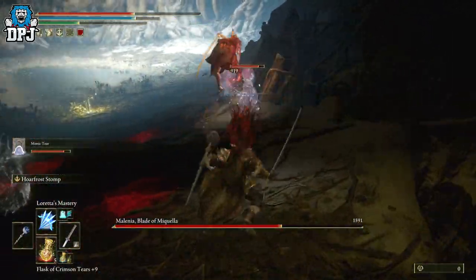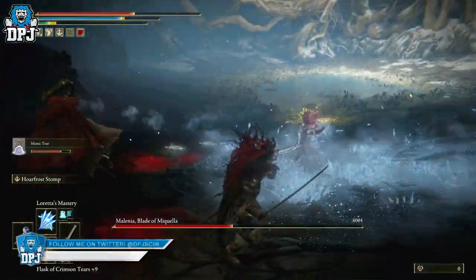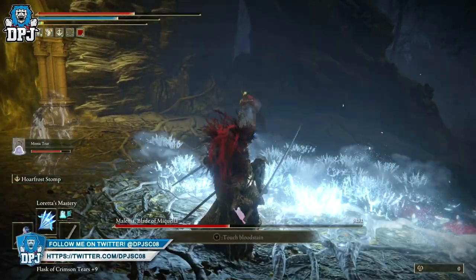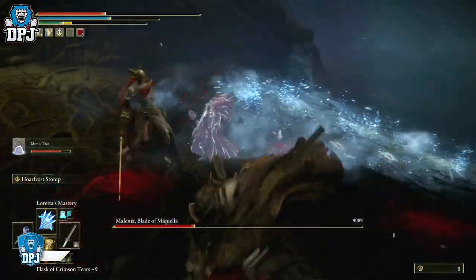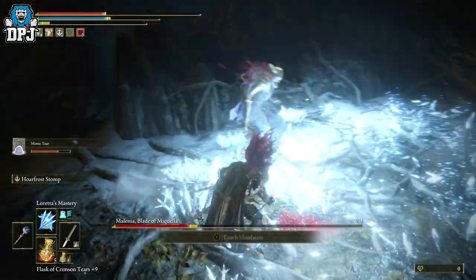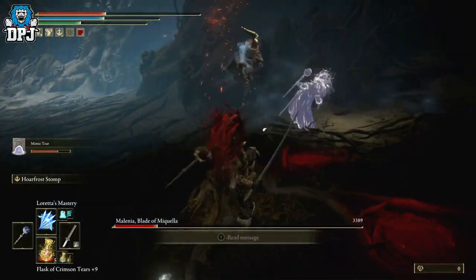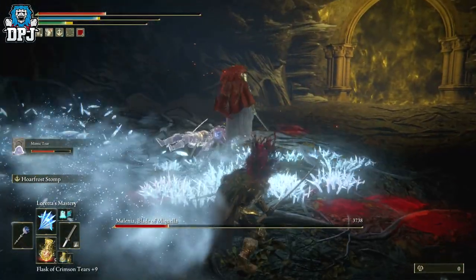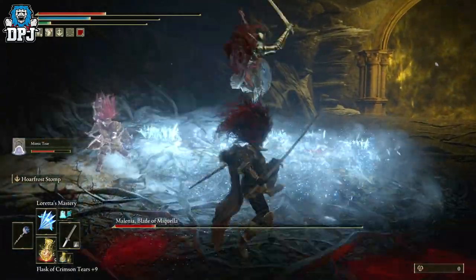So this Ash of War is the Hoarfrost Stomp and it is an absolute beast of a weapon. There are more recent things it can do as well that cause a frost buildup. Me personally I keep it on quality. I used it against Malenia and absolutely obliterated her with it. Me and my mimic just stomping away - it just made things so much easier. It's unreal.